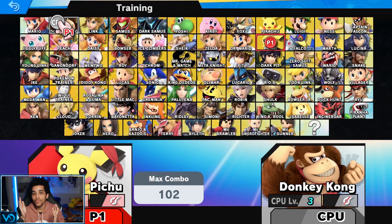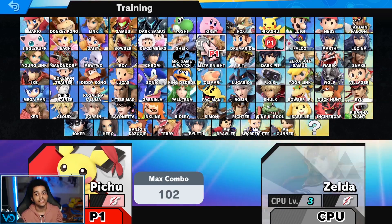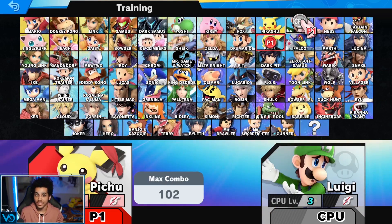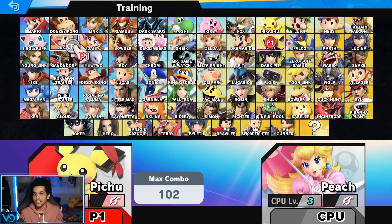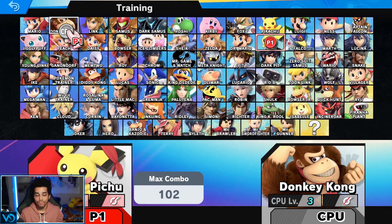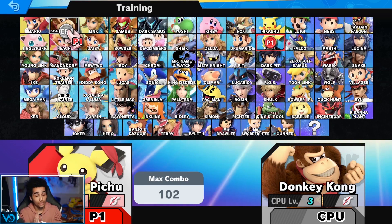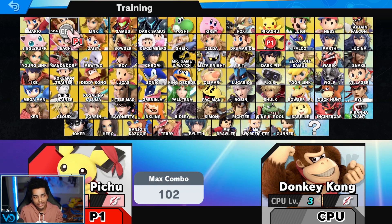Frame four is truly when their hit stun ends because they can't act. So if you apply this principle to pretty much everyone on the cast, it's very different depending on the characters. Some characters have frame three nairs, some characters have frame two air dodges, some characters have armor on their double jump or they have a frame one intangible escape like a down B. These combos are not purely universal, but you can use this concept to truly optimize your combos. For example, with Peach and Daisy, you can do down tilt up air drag-down loops on DK until like 100 percent if he doesn't have his double jump, because he cannot act for three frames after hit stun.